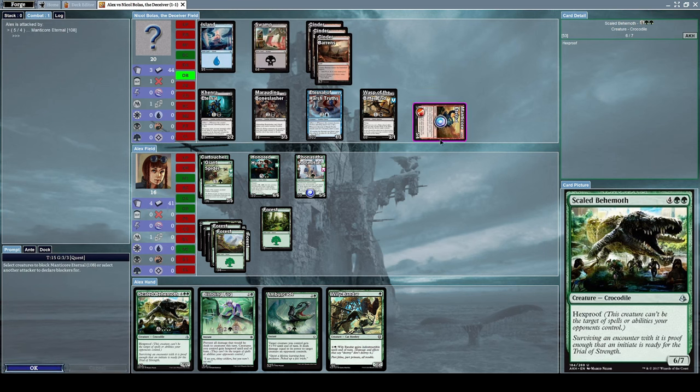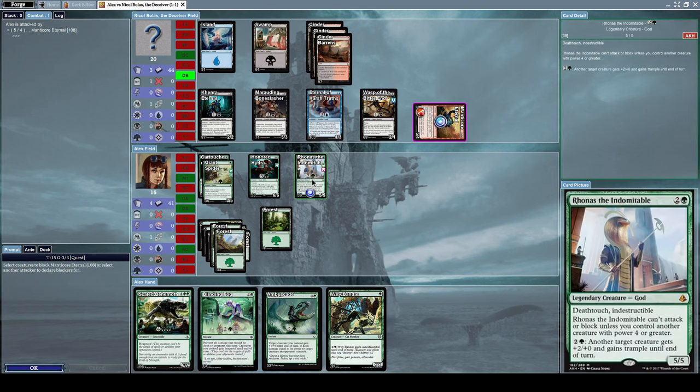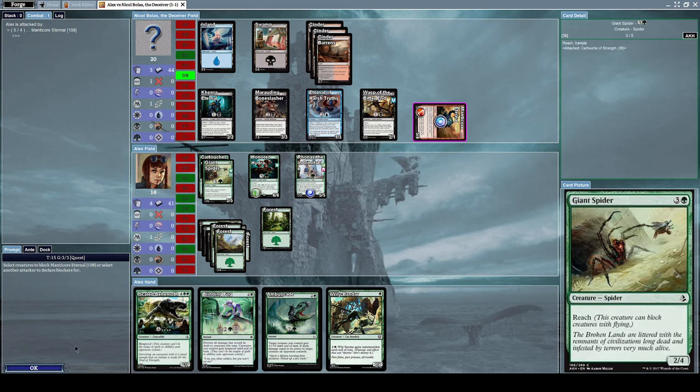He'll attack with Manticore Eternal because the card's effect stipulates it must attack whenever able. We can block it with Honored Hydra.